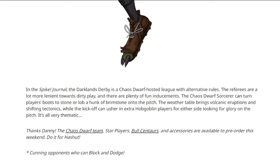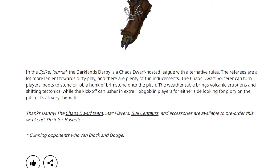The Darklands Derby is a Chaos Dwarf hosted league with alternative rules - they've done this for some of the other things in the Spike magazine, so that makes sense. For dirty play and inducements, the Chaos Dwarf Sorcerer could turn players' boots to stone or lob a hunk of brimstone under the pitch - that could be good. The weather table features volcanic eruptions and shifting tectonics, while kickoff events can usher in extra Hobgoblin players free to the side. The Chaos Dwarf team, star players, bull centaurs and all accessories are available to pre-order this weekend.